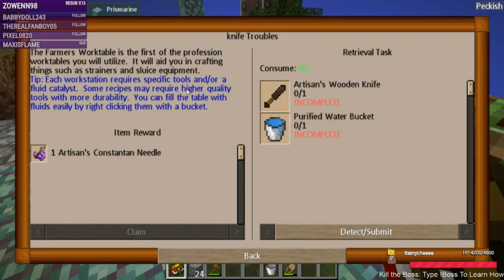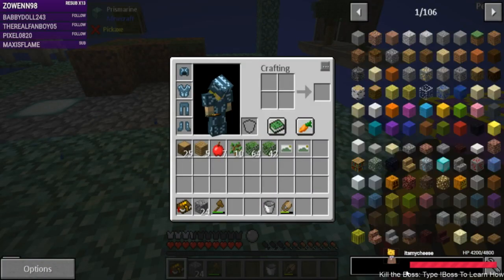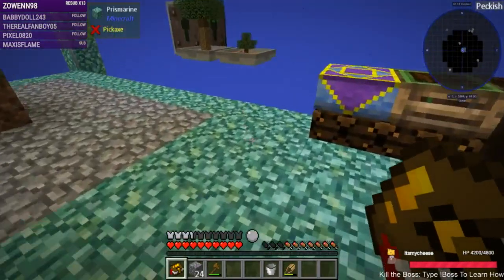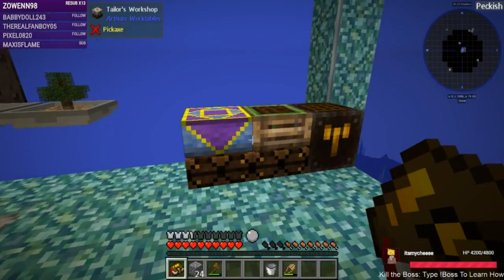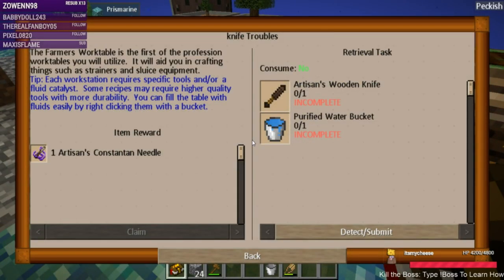The farmer's work table is the first of the profession work tables, I'm guessing — but we have a trader's workshop, not a farmer's. I'm going to assume that since there have been changes to the pack, the quest text hasn't been updated — these used to have a lower-level table variant and he just made it so that only workshops are available, maybe changing the names.